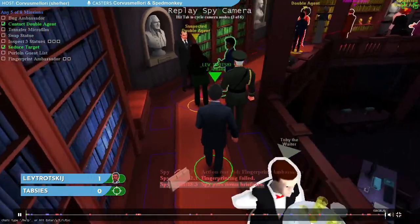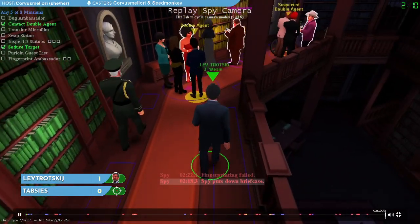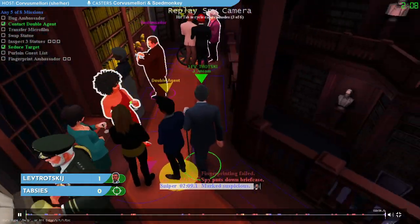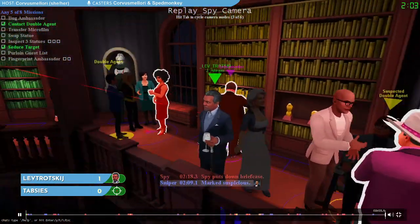Lev doesn't take the list — the sniper was paying too much attention to it, and it would have been noticed. So instead we just take a drink from the waiter and wander off to the other side of the venue. If you look in the upper left, you can see we have two missions done: contact the double agent, which we finished by saying banana bread, and seduce the target, which we finished by talking to our seduction target a couple times.